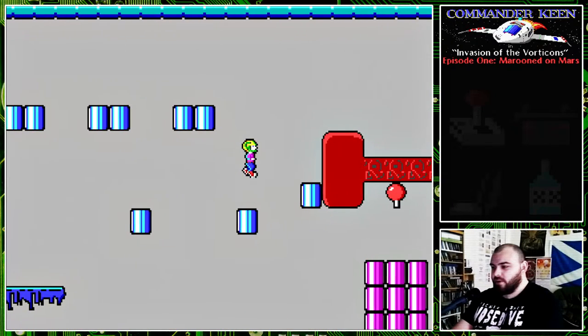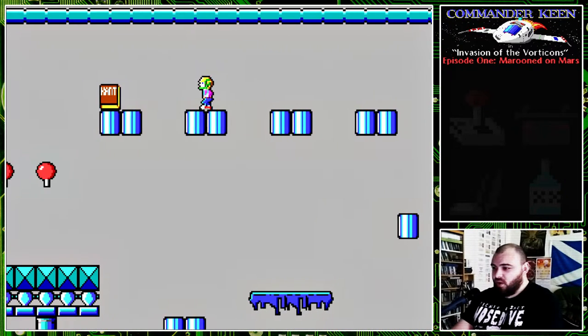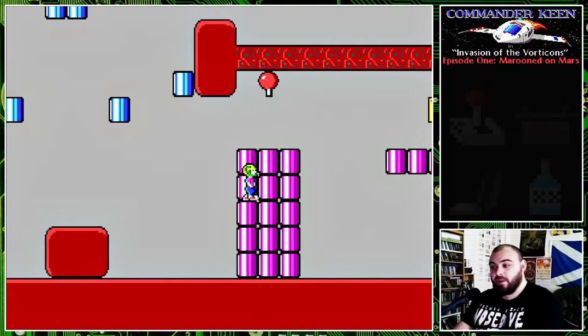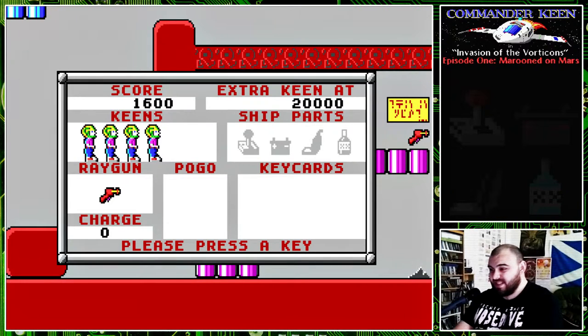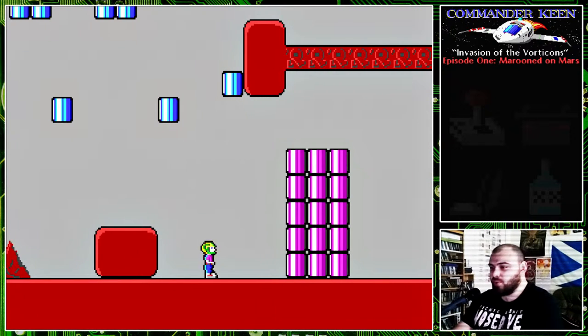Keen, at the moment, can run around and jump and not much else. Apart from collect these items, which give us points. Points in this game really only serve a couple of purposes — you can get on a high scores list, and you can also get an extra life for every certain number of points you collect. This is the status screen — we've got an extra Keen at 20,000 points, we've currently got 1,600. Each of the items you collect give you different numbers of points.